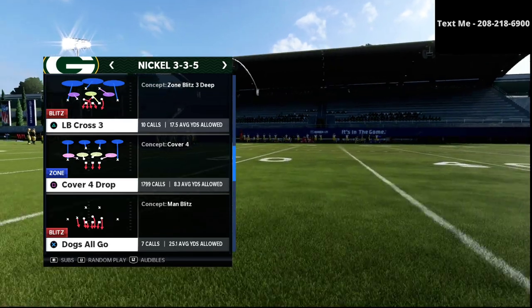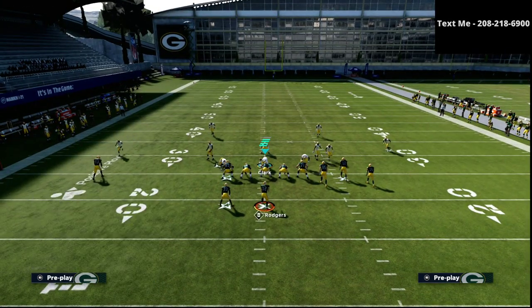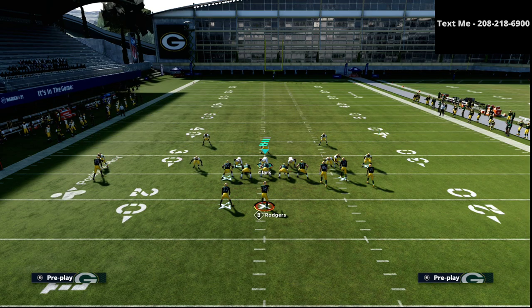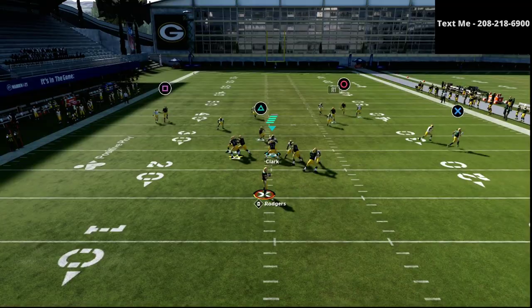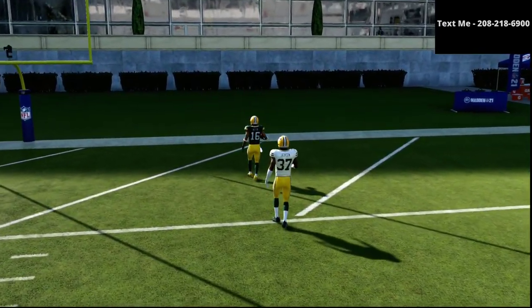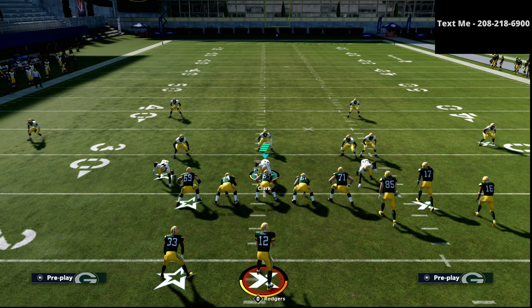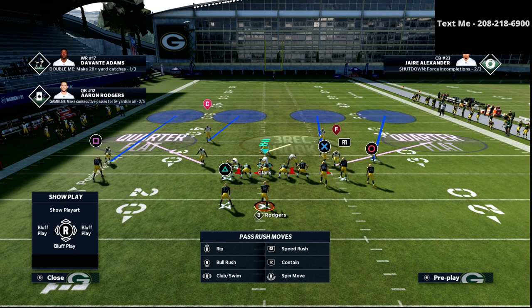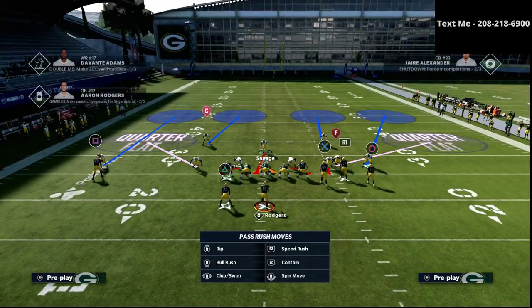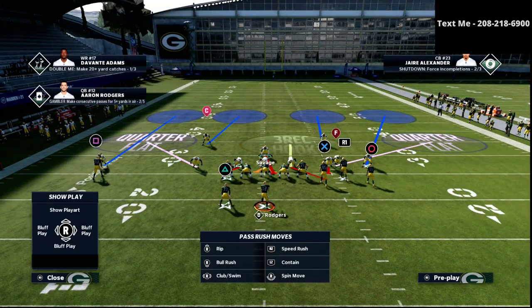We're going to specifically spend a little bit of time talking about a couple of things as it pertains to gun bunch. The first thing I want to talk about is the idea of match coverage from cover four show two. We know that if I just call the play flood, it's going to burn over the top. I want to talk about a principle to make your quarters coverage a little bit more unique and more effective. If I audible down to cover four show two, I know I want to use a user safety, and I also want to drop one of my linemen into coverage — specifically the lineman on the bunch side. In this example, I'd be dropping Gary into coverage with a bluff blitz that turns him into a three-rec hook zone.